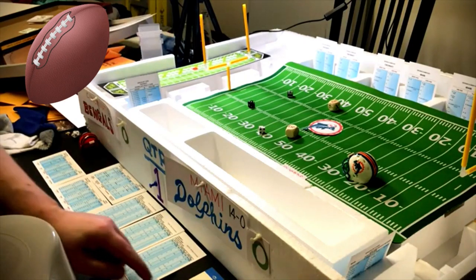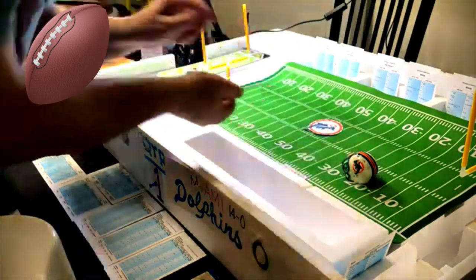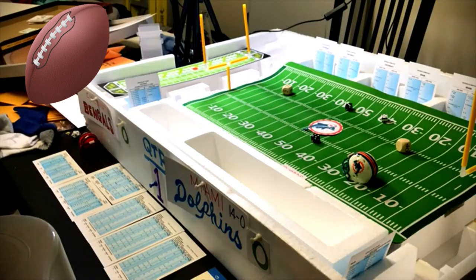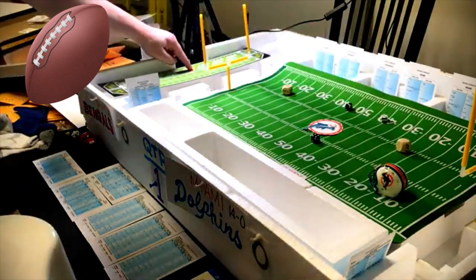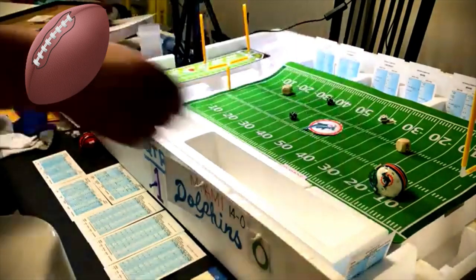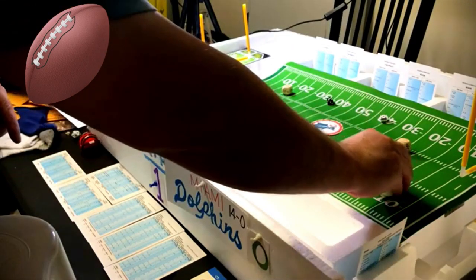Third and thirteen — short pass to split end Paul Warfield. Roll a seven on Cincinnati's defensive card — negative eight, a sack. Miami punts. Roll a ten — a bad punt, 33 yards, back one. Bengals returning from their own 49 with back number one. Roll an eleven — fumble negative three. Check recovery — roll a seven, they don't recover. Miami takes over.